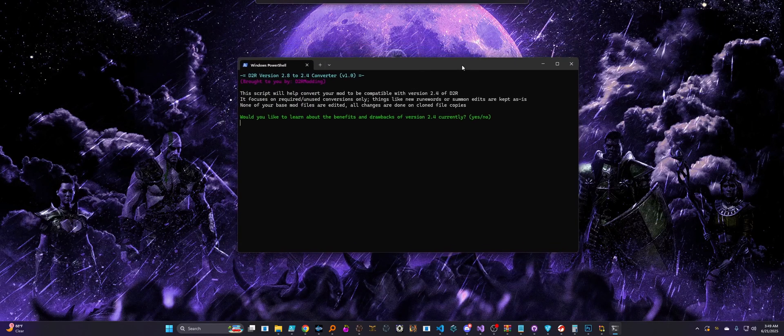Assuming you've already done that or you don't need to, then you should see something like this. It may change slightly depending on versions and improvements, but this will be the basic rundown of it. I'll try to keep my yammering to a minimum, but you guys know me. So let me explain a little bit about what this does, how it works, and some of its limits.